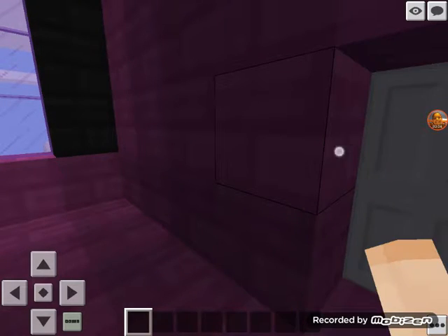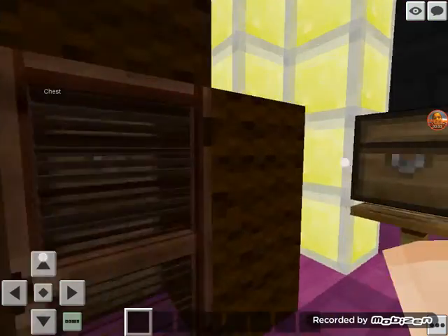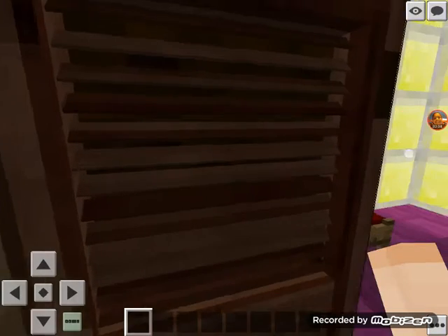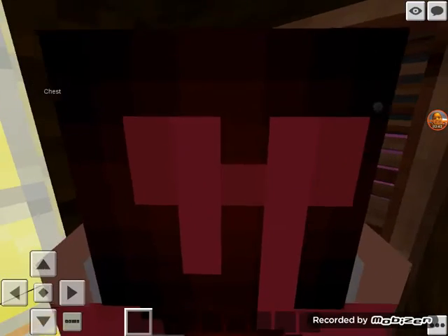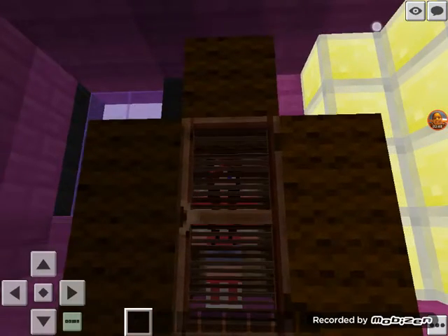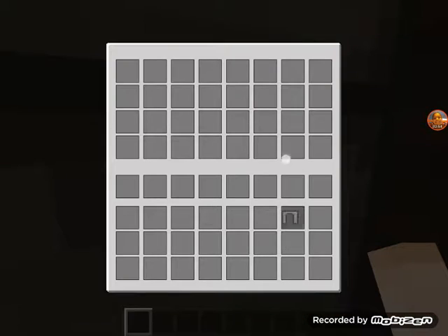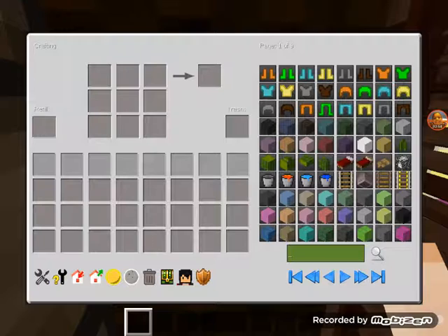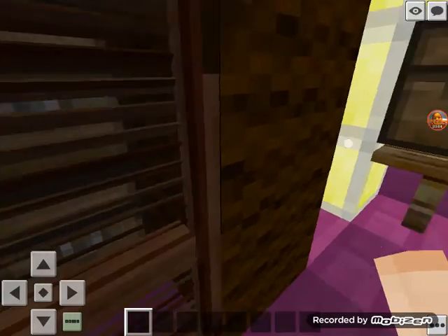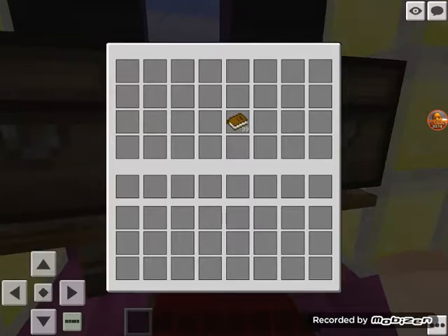Here are the windows, which I really like. Here's my closet — I can hide in here. This is my skin in here, but I can't see my skin. There's not really anything in it — I'll just put stuff in it. Here's my bed, and here's my chest with all my swords and armor and books in it.